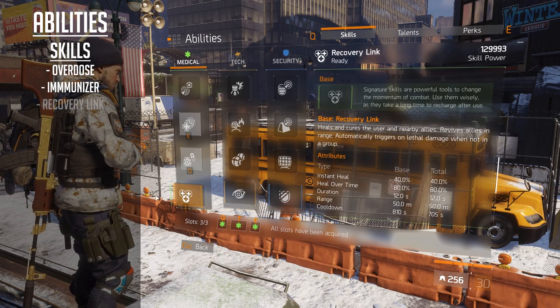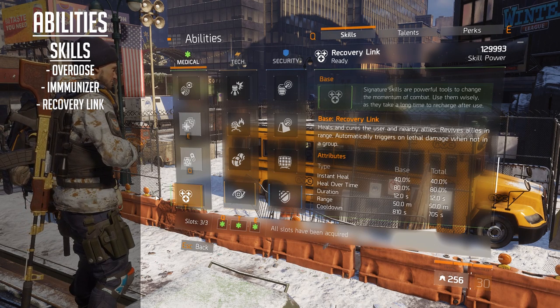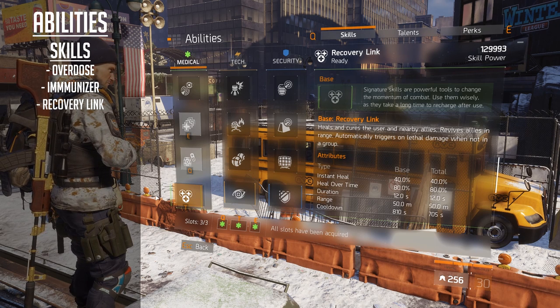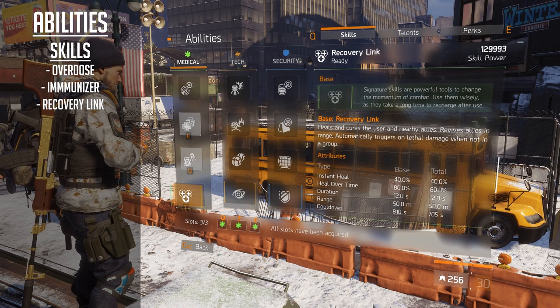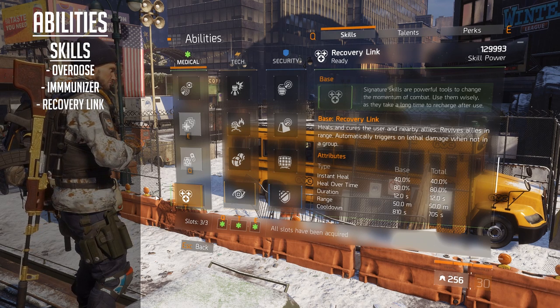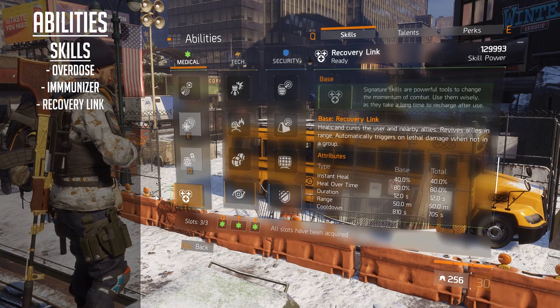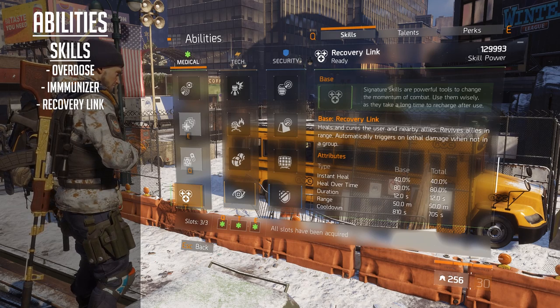The third ability is the Recovery Link. This is primarily for use with teammates - it's a failsafe: if I've used both my healing abilities and can't use Nimble, I'll just hit the T ability and use Recovery Link for myself. It's a bit selfish but it saves you sometimes. Obviously I will also use this to get friendly players back up if they go down.